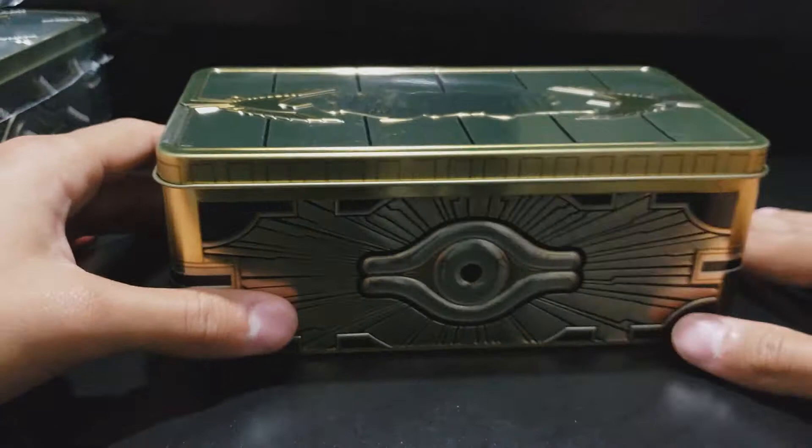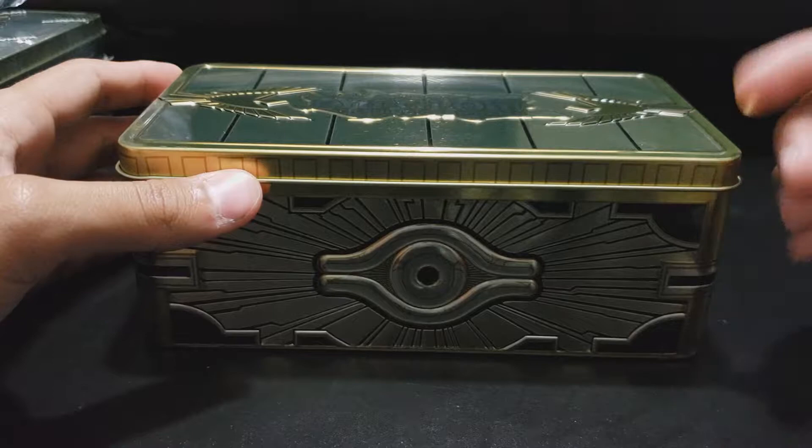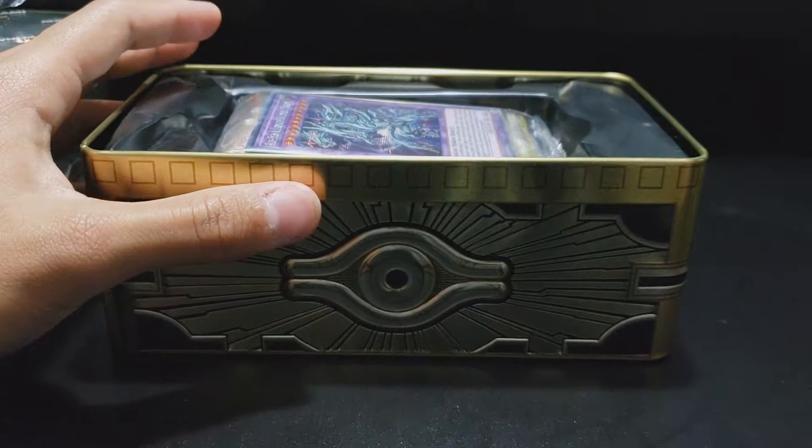So let's get into it. This little sucker here — let's see what we have. The thing is, with a tin, every card that came out in that set that has a rarity either got a downgrade or an upgrade in rarity. There's commons that are ultra, there's ultras that are supers, and secrets that are ultras and so forth. Let's just check it out.